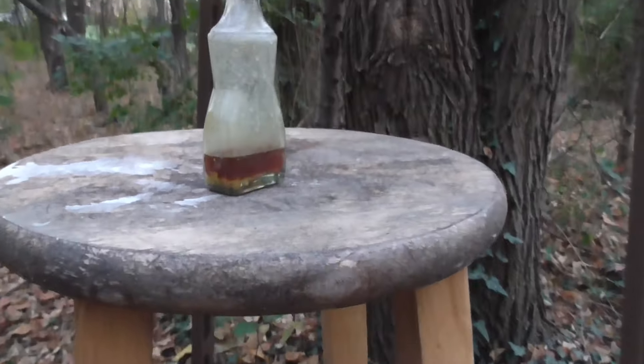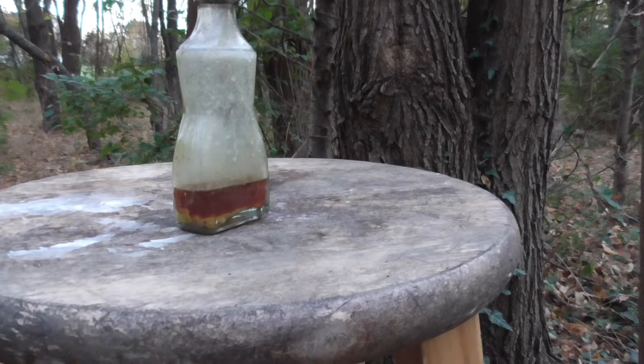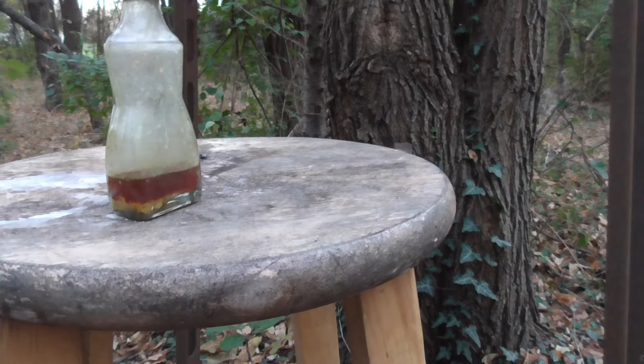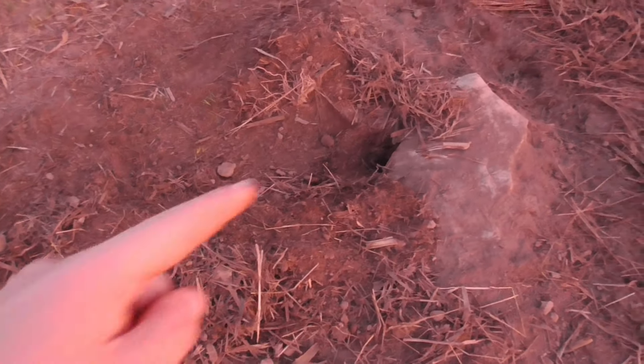I got that skunk skinned out earlier. That's how much essence I got — maybe half an ounce, three quarters of an ounce. It's a two-ounce bottle, so that's a fairly good amount. I'm going to go reset the trap right now. There's the finished set — got a good amount of blocking here, the area's all torn up, it still smells like skunk. Good eye appeal and smell appeal. Got a dirt hole, trap buried there, almost like a trench set.